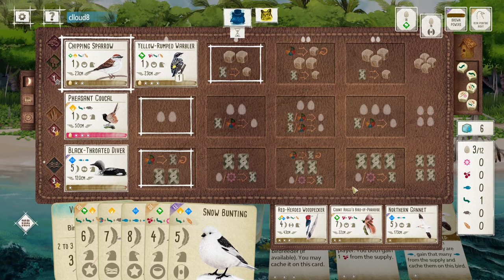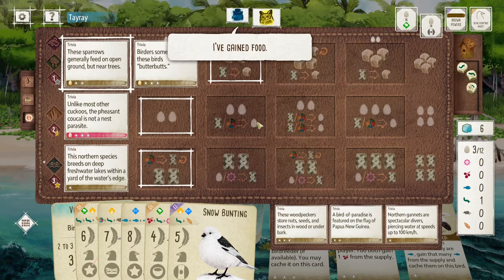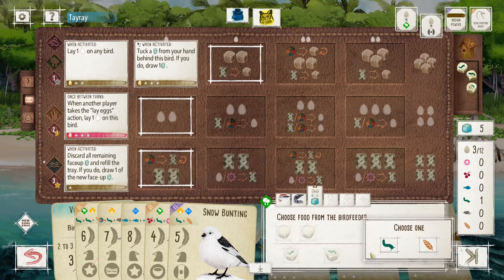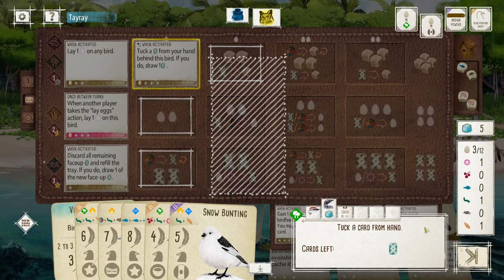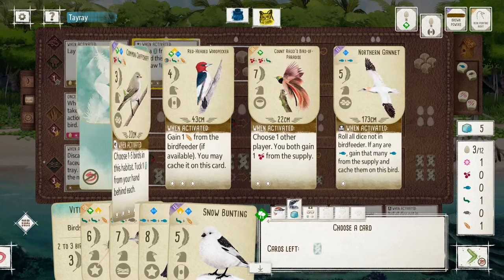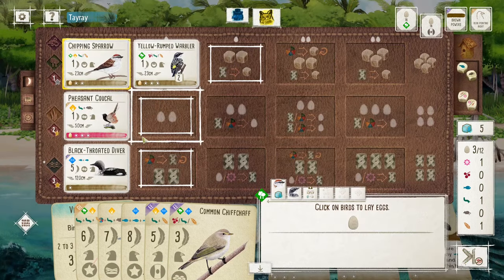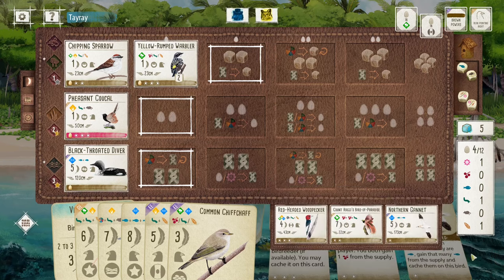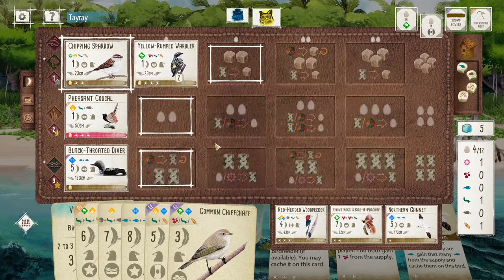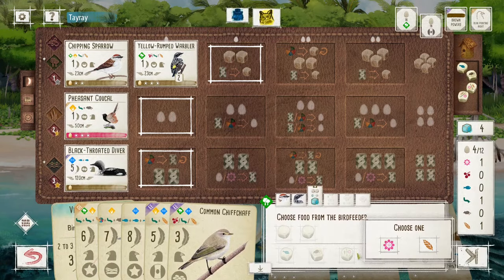Do I want the Paradise Bird? I don't think that it's that crucial. I got the Nuthatch. I think I'm going to snap the nectar here.